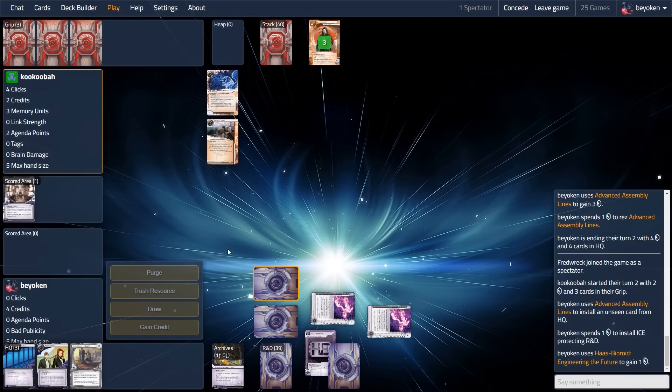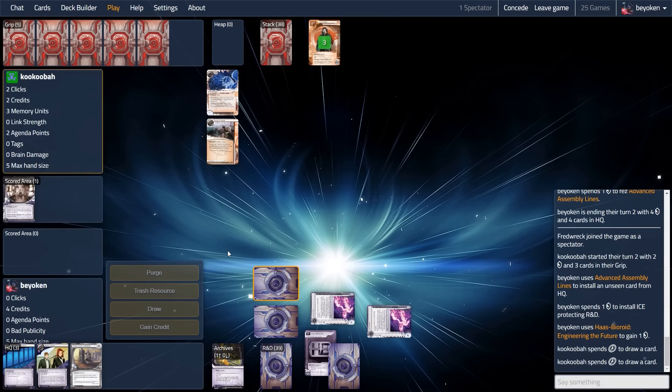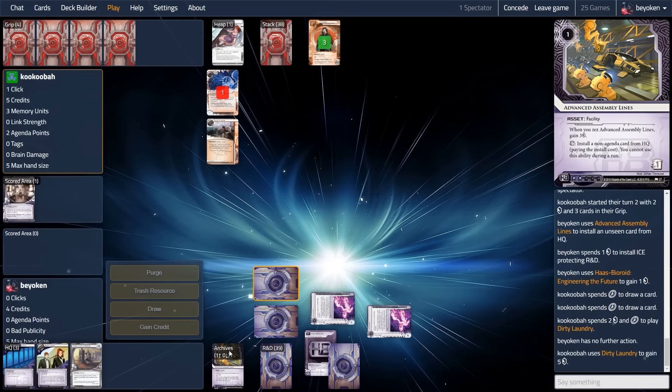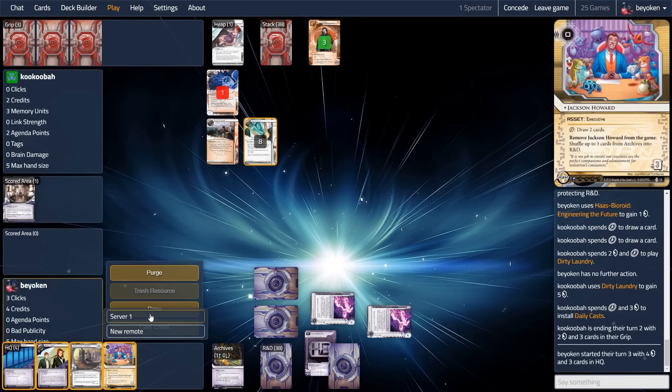Now I actually get to use the Advanced Assembly Lines I installed using the second Architect trigger. I was able to install Macrophage on R&D. So that's the Quorum card I'm using that is going to give me an edge over my opponent — and that will be a huge deal against Dumbforks, who is very reliant on Datasucker and Medium.